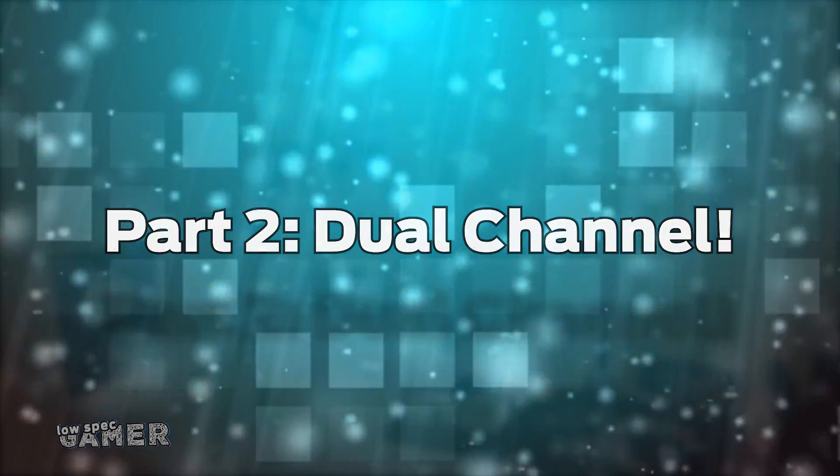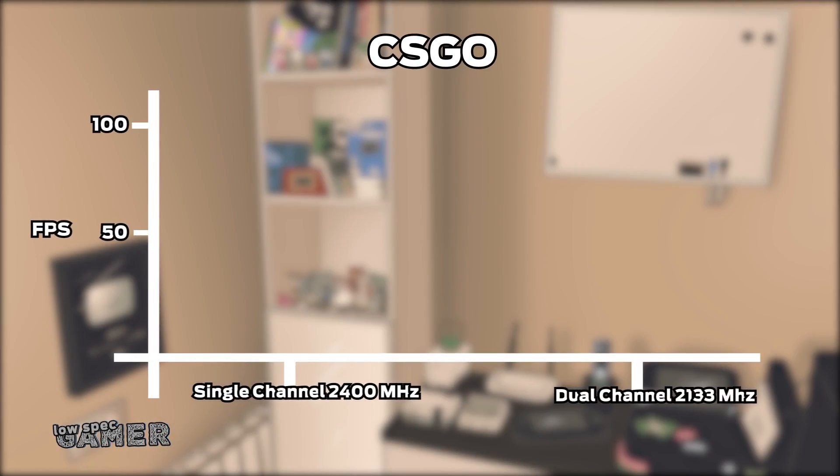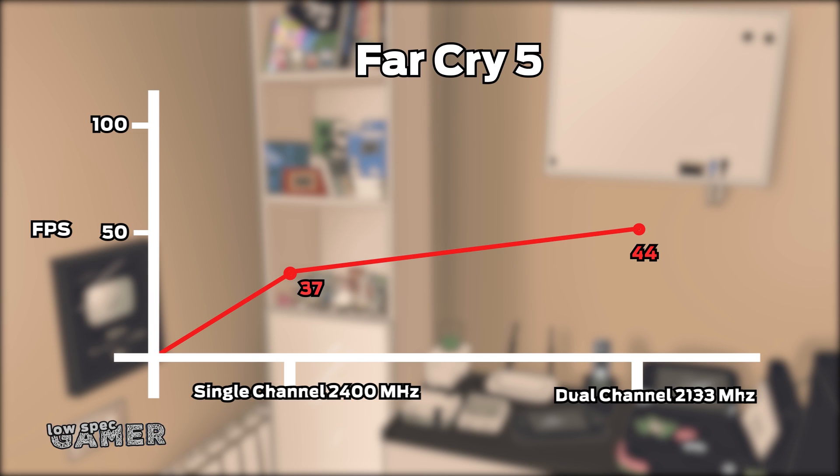Part 2: Dual channel. I tested on 3 different RAM speeds and there are several important points to comment on. First, the 2133MHz dual channel — the slowest speed I tested — actually did better than 2400MHz on a single channel. If you have to decide between slower dual channel RAM and faster single channel, it is better to go with the slow dual channel.